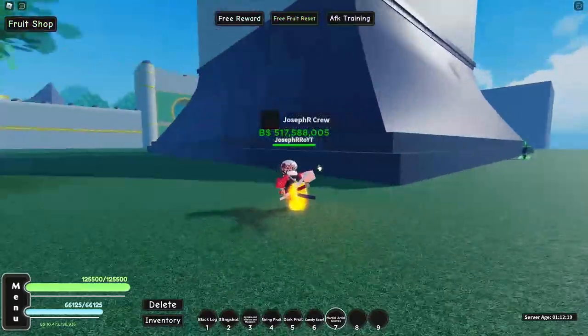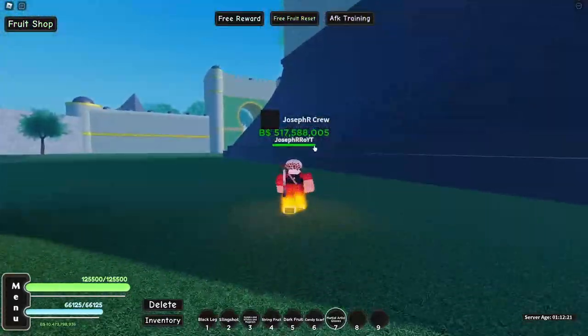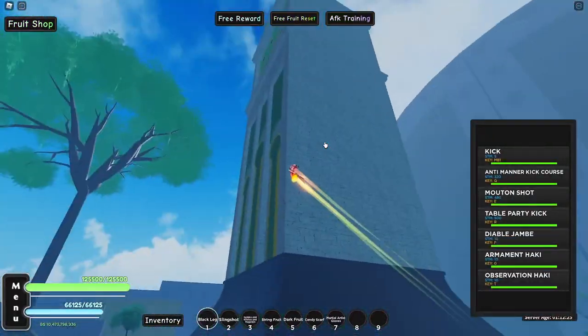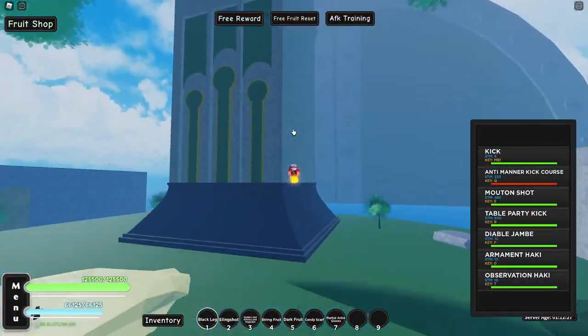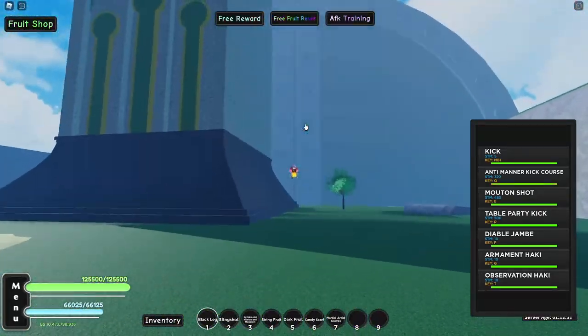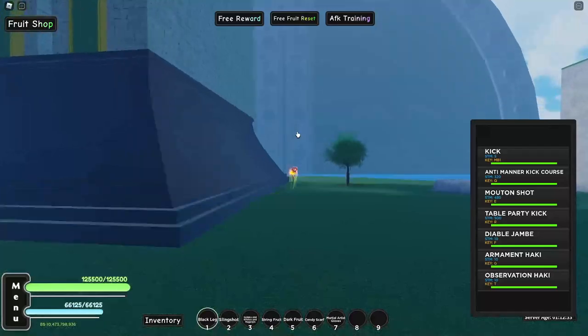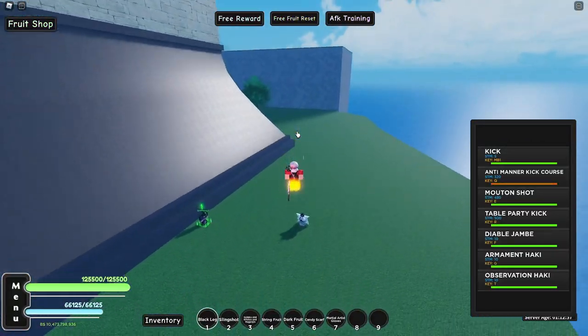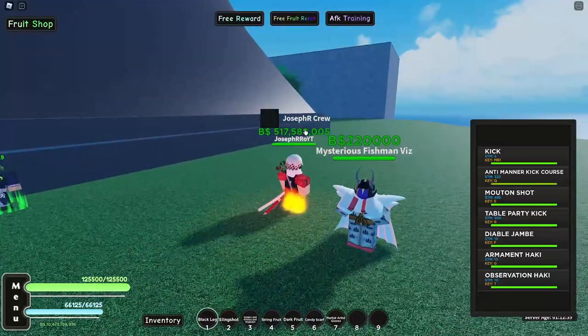How to get the gloves? You need to be in the second sea — go to the Enes Lobby Island. Let me show you guys. Enes Lobby, and you need to go behind this tower — tower thingy. And behind it we have this boss, which is called Mysterious Fishman Whis.